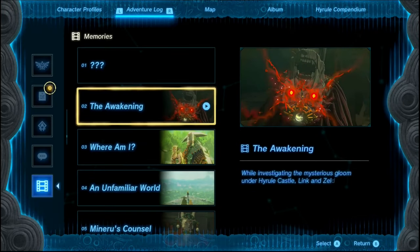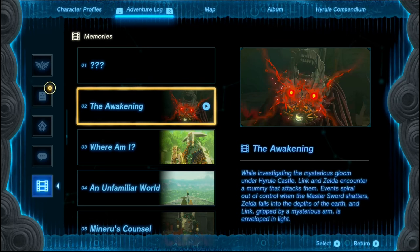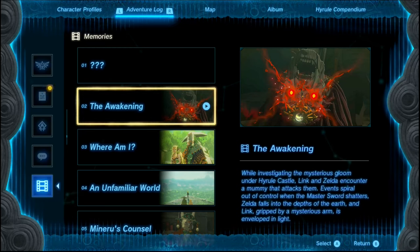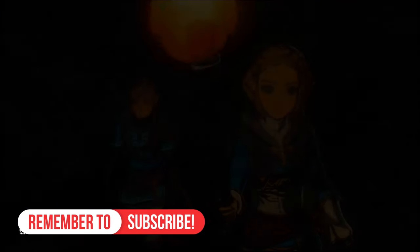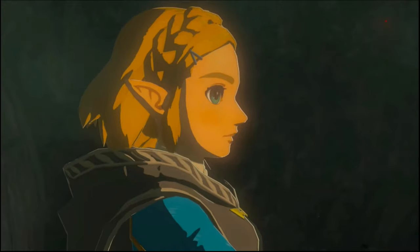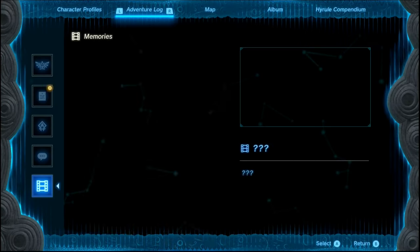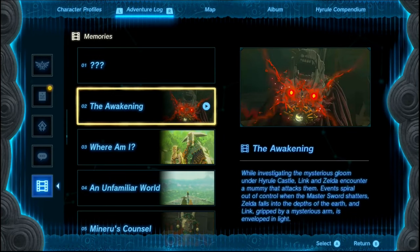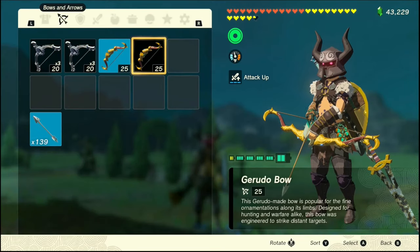Press L to go to the adventure log and watch a memory, then skip it as soon as it starts. Here we go — it just started, now I'm going to skip it. It's going to take you back to the memory screen. From here you press the plus button, which takes you back into your menu.